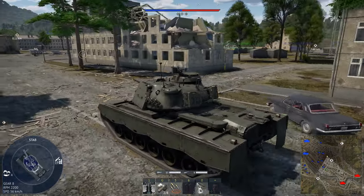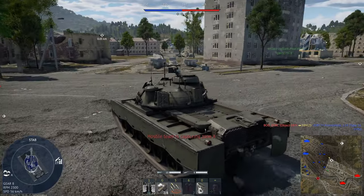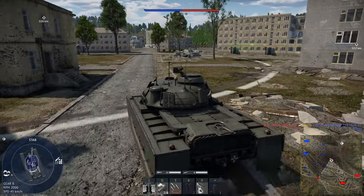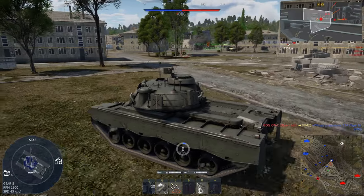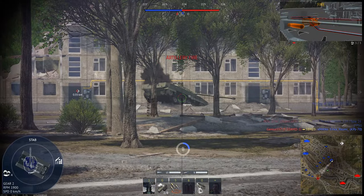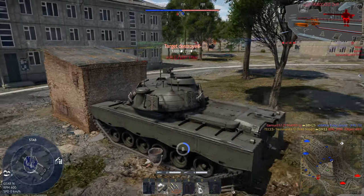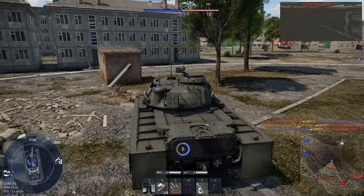On this map, the first thing I'm going to do is hold W right into the B point. You always have to watch this corner — a tank already drove past so I should watch that. Looks like he won't be able to turn his tank around in time, so we can safely get off another shot and capture the zone in the process.